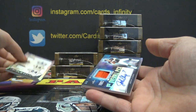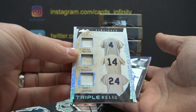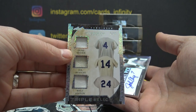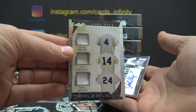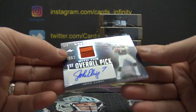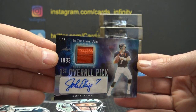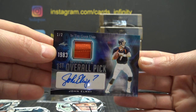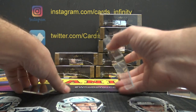The first one is Duke Snider, Gil Hodges, Walt Alston, 6 of 25, triple relic. And one of two — John Elway game used relic autograph. Only two of those in the world — somebody's gonna own one.